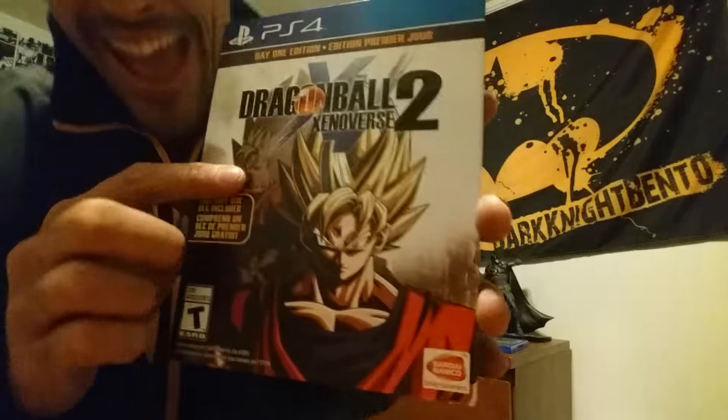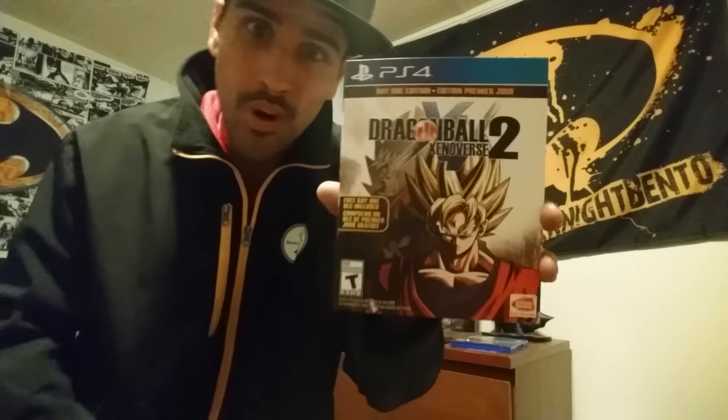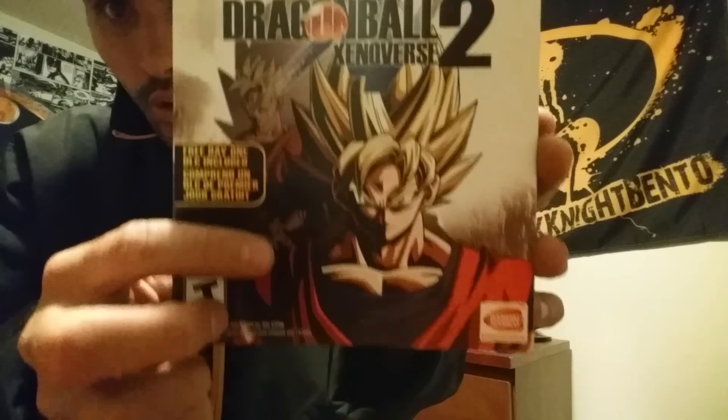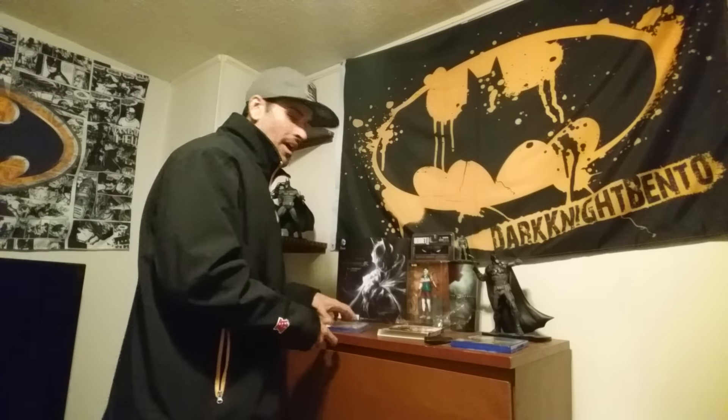We've got a nice slip cover. You got Goku Super Saiyan 1 there, and the thing I'm really excited about — they added Future Gohan from the Future Trunks storyline. That's one of my favorite characters, especially from the movie. Future Gohan with one arm — gonna kick some ass. Then you got Goku's dad Bardock hiding in the shadows. It comes with a free day one DLC: you get Black Goku from Dragon Ball Super. I'm not a big fan of the Dragon Ball Super colored hairs — I just like my Saiyans with gold hair, not blue or Super Saiyan Rose with pink hair.